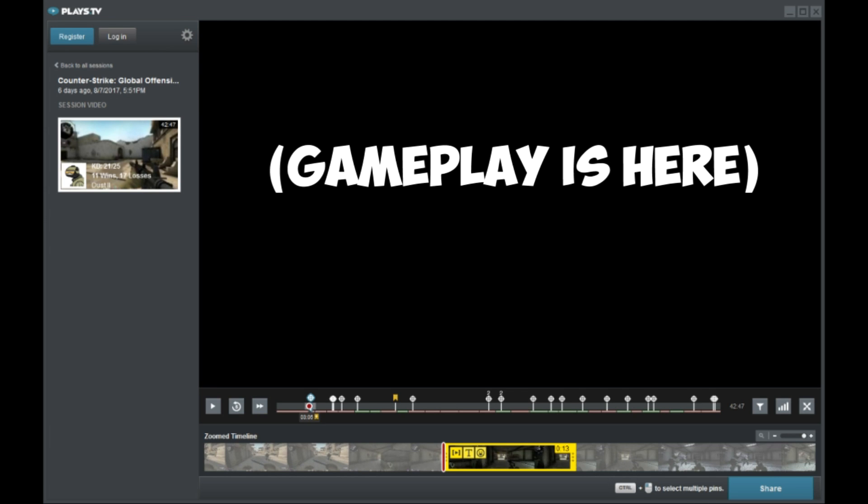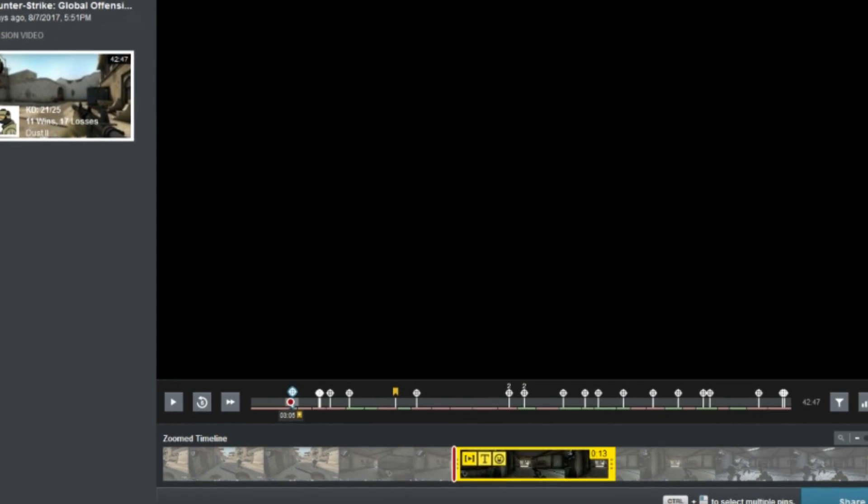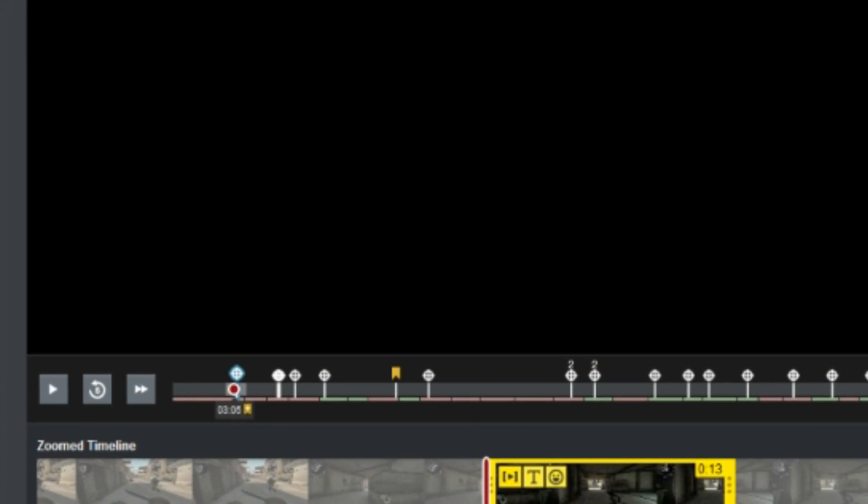Those days of having to scan through laggy footage forever are gone, because you can easily bind a key to a bookmark which allows you to come back to it. You can see here these yellow bookmarks tell me when I was playing — if I had a nice kill or a funny moment — I simply press a key that bookmarks that, and when I come back it saves me tons of time.